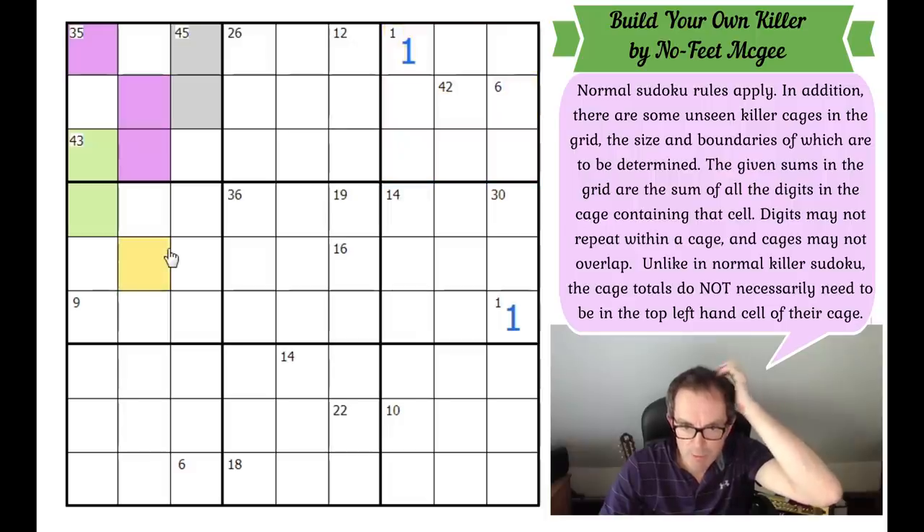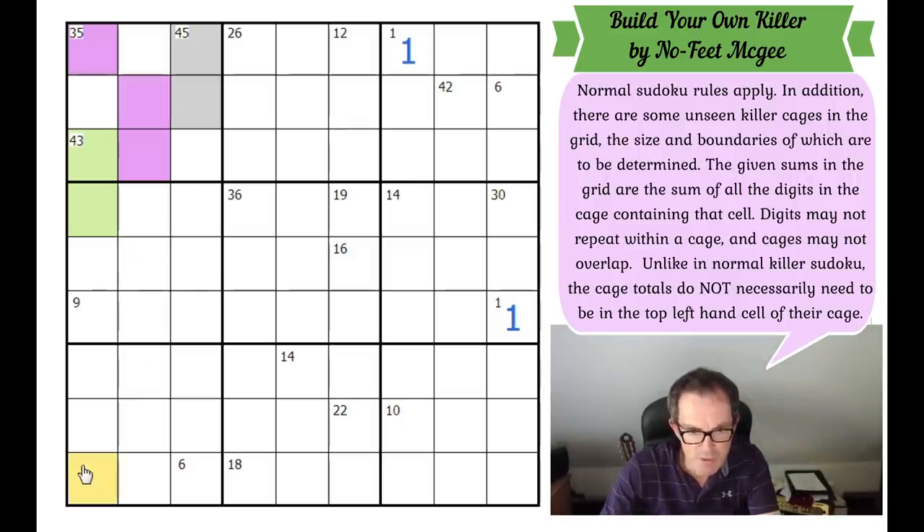If it does total 405, even remote squares in the grid would become important — like this one, which can't be reached by the 9, the 36, or the 43, so it could only be reached by the 6. So I'm going to add up all the digits in the grid — this is such a fool's errand in a live video, but I will try.